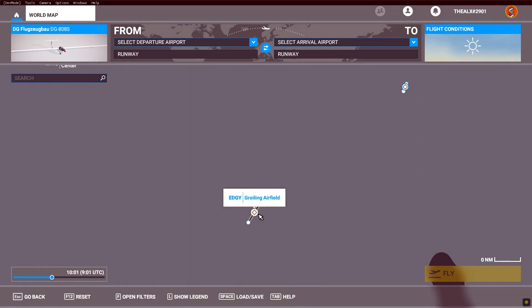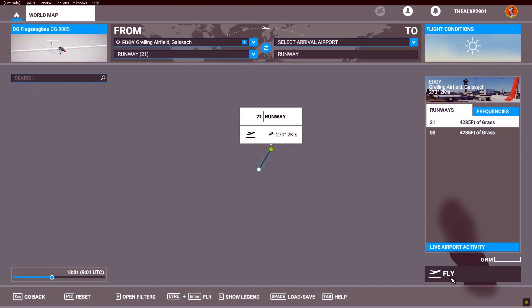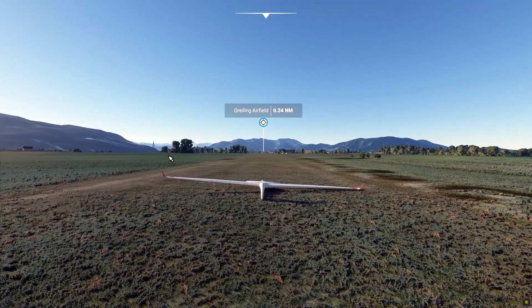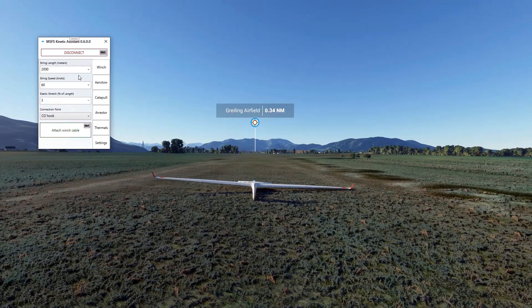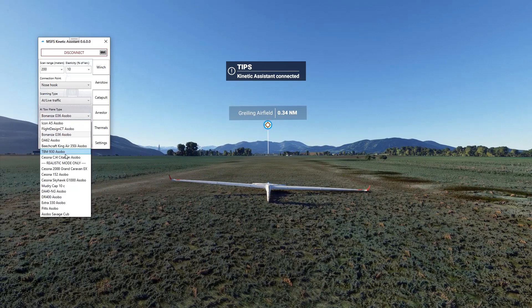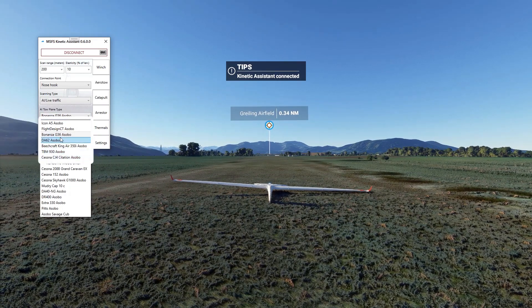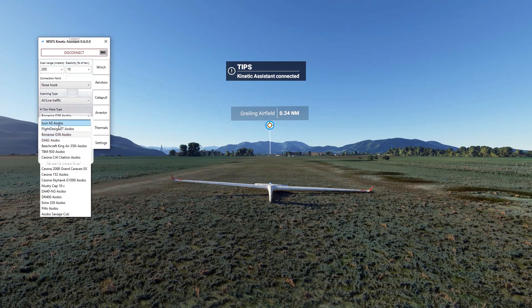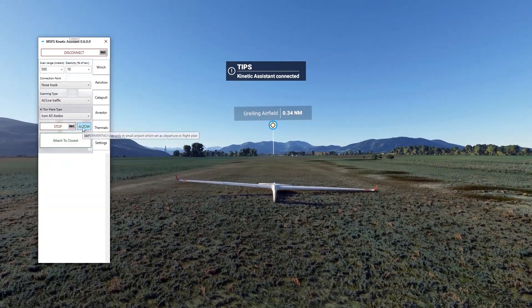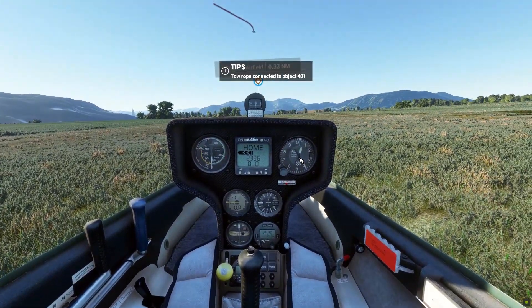Number 1: Express Tow Plane. It is the default method, so you can use it right after program launch. You don't need a flight plan or to be on the runway, but in this example I will choose the runway anyway. Launch the program, press Connect, and go to the AeroTow tab. Choose preferred elasticity and tow plane model. When you are ready, press the AeroTow button and wait for about 5 seconds. Set the required flaps position and get ready for launch.